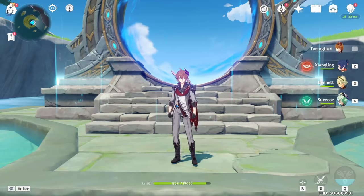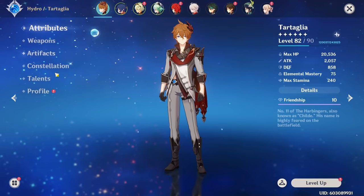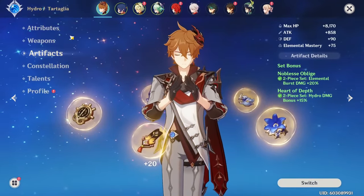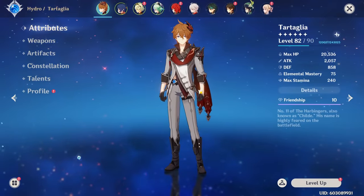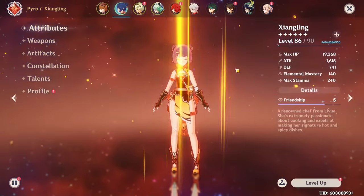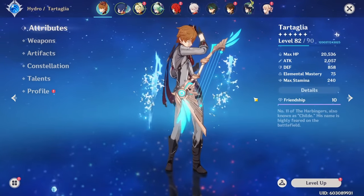Now for a Floor 12 showcase using Childe and Xiangling, where Childe is the enabler doing a lot of damage while Xiangling constantly vaporizes with her Pyronado. My Childe has level 9 talents, a Skyward Harp, 2-piece Noblesse and 2-piece Heart of Depth to maximize burst damage — 72% Crit Rate and almost 200% Crit DMG. Keep in mind the damage is very mixed between Childe and Xiangling, with Xiangling vaporizing for massive numbers.